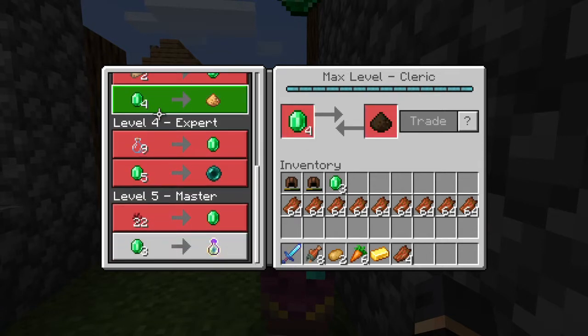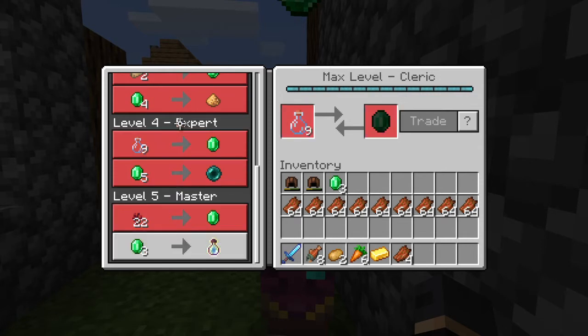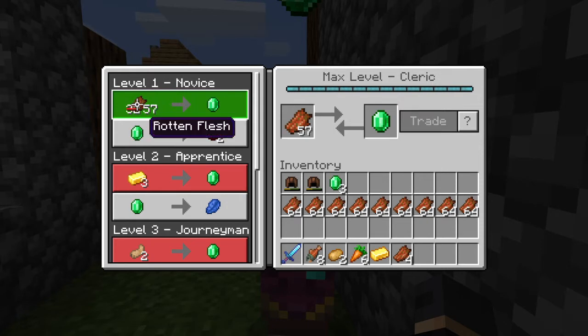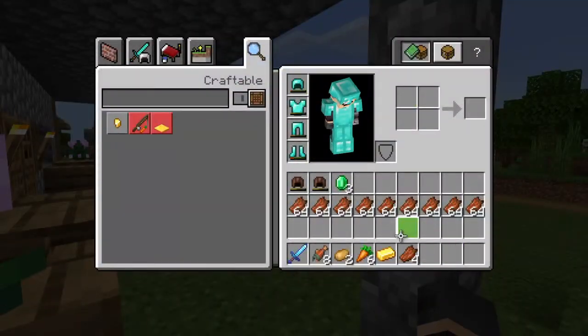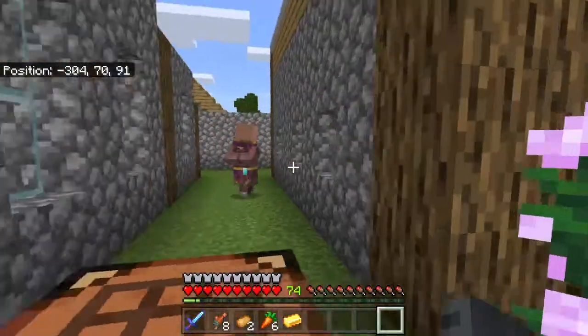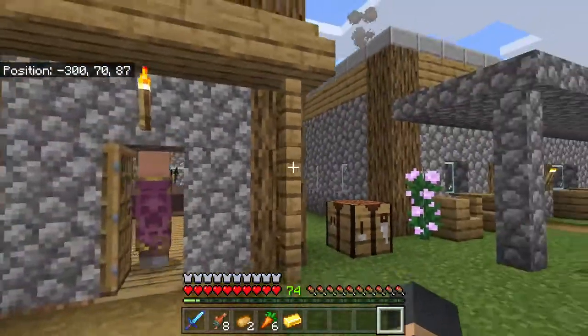Oh my god, this guy really does want to rip me off — 57 rotten flesh for one emerald? It's meant to be 32 mate. You know what, we're going to save my rotten flesh — he will lower the prices at some point, I know he will.